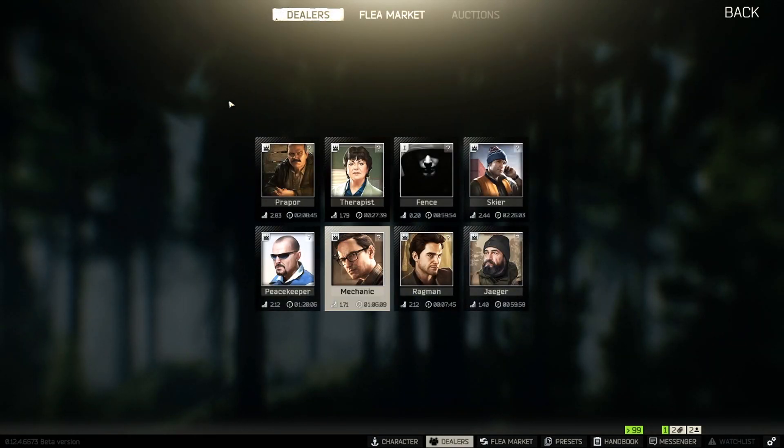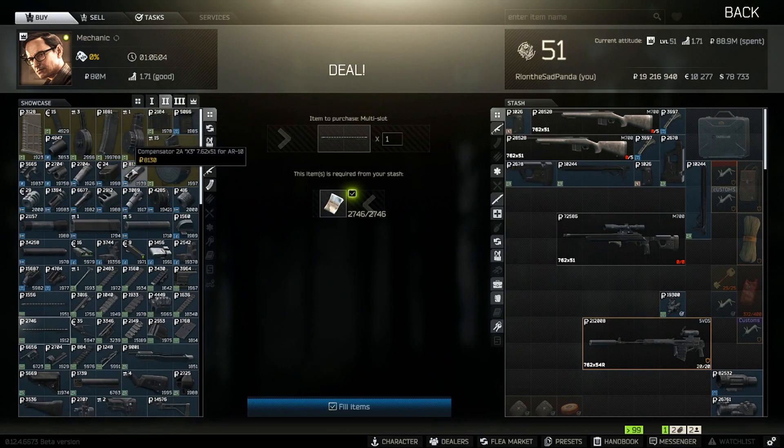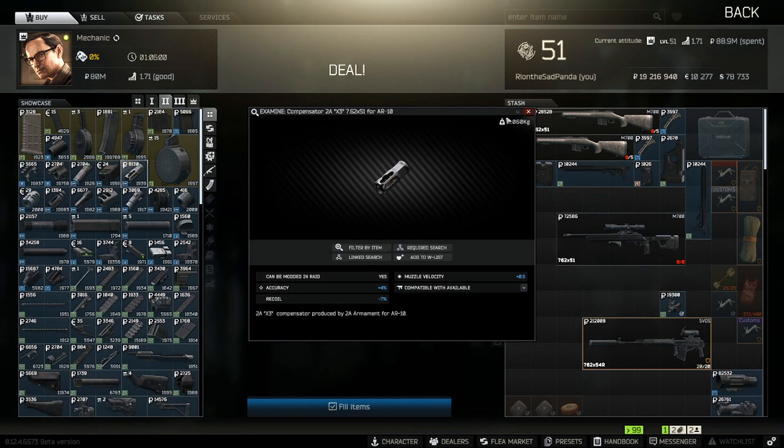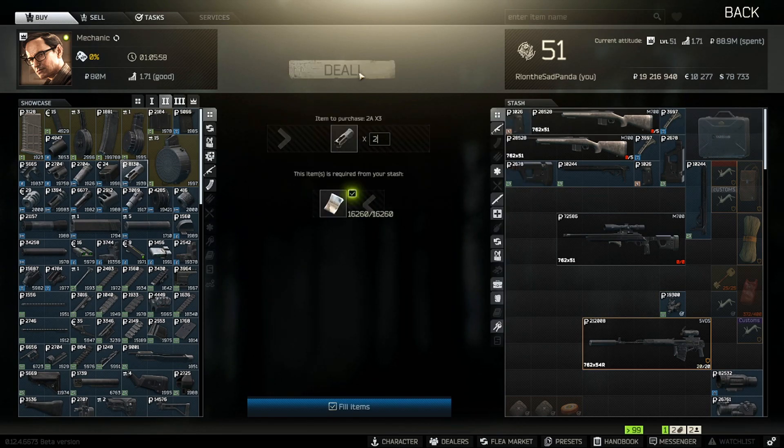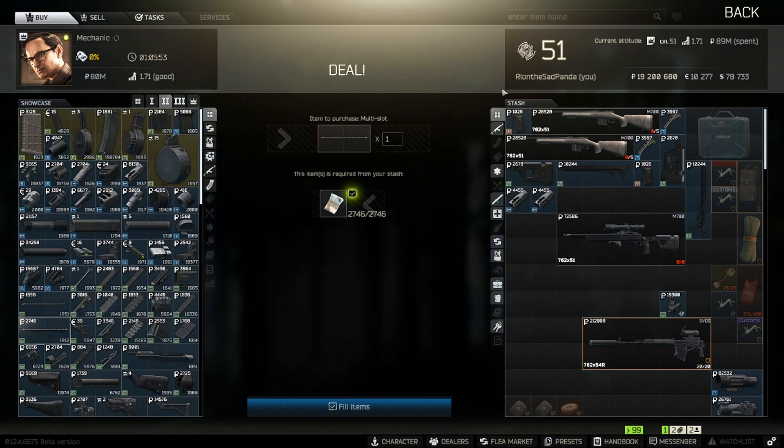We're going to be going to Mechanic level two and we are going to be buying the 82A X3 compensator right there — we're going to be getting two of those. Then we're going to be buying the Weaver Extended multi-slot base for the Remington — two of those.